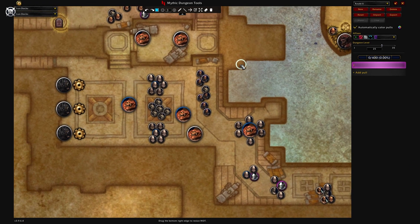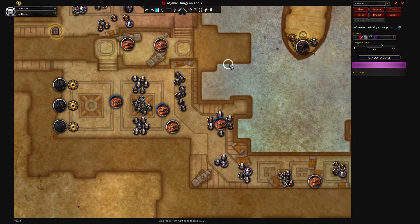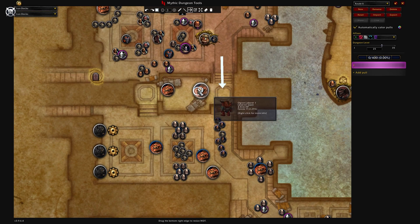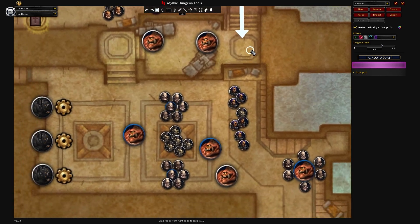Here we are in-game in MDT. We're going to ignore most of the rest of the route — how you pull the front half and back half is totally up to you. We're really focused on the iron star minigame right after Nogthar, the first boss. What a lot of people don't know is that the iron stars are capped at 15 targets, so ideally you want to hit 15 mobs with each iron star. This clears the most trash without your group burning cooldowns.